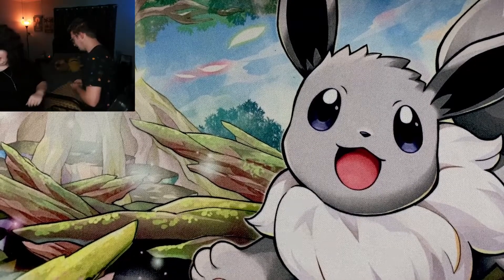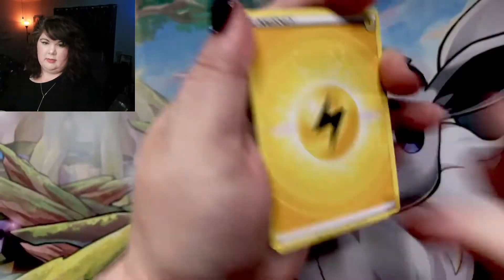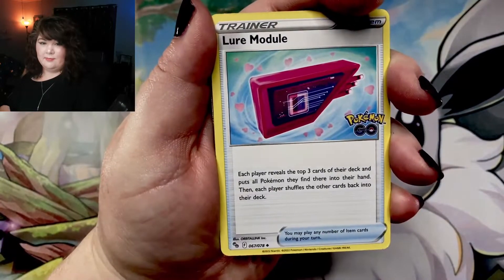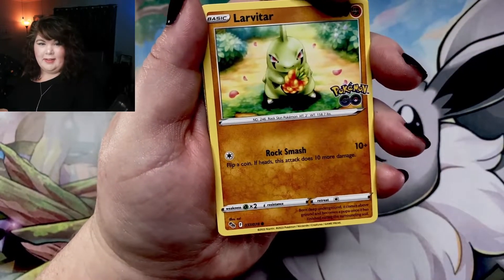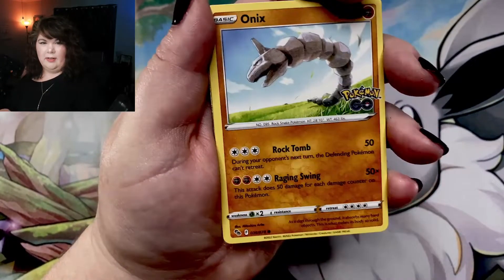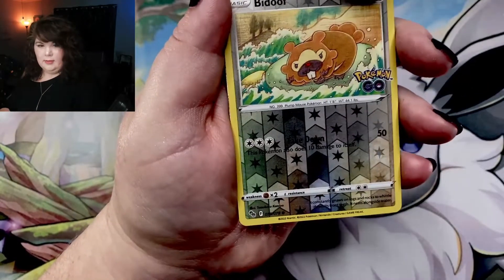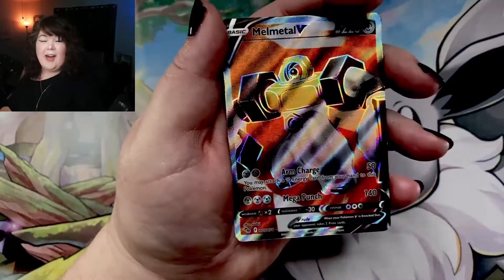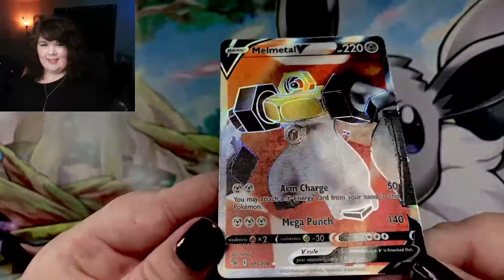Are we gonna get a Radiant? I don't know — we've got six packs left. At the beginning of this video, we actually only needed 35 cards to complete the set, so hopefully we've made that number go down a little bit. Larvitar. Numel. Bulbasaur. Onix. Bibarel. Bidoof — not a Ditto. And... Oh! Melmetal V! Full Art! Let's go!